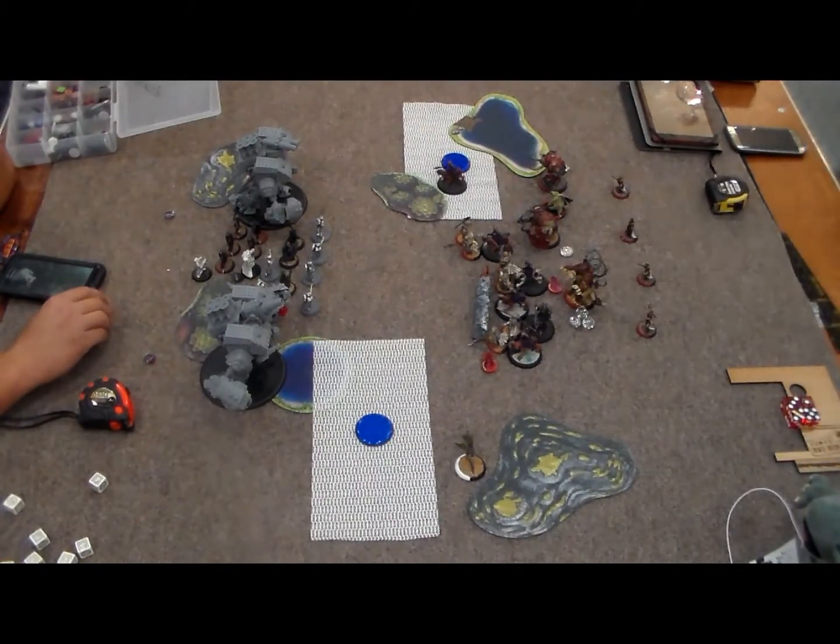Xerxes is camping zero. I ran Tiberius right next to him so he can have Shield Guard protecting Xerxes, because I don't want him shot off the board easily. Despoiler runs up behind the Ferax to give Dark Shroud wherever needed next turn, and the Gladiator stays behind as more of a buff bot.